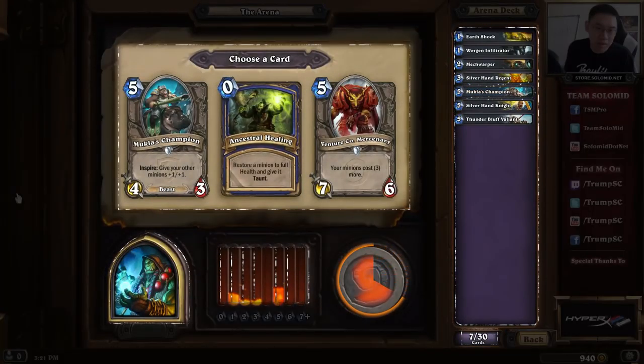In both Paladin and Shaman, Mukla's Champion is really good. I'd actually say it's even better in Shaman, because your 1/1s in Paladin can already attack, but your 0/2 totems becoming 1/3s — that's even better. So I will be picking Mukla's Champion. Unstable Ghoul is below average in Shaman because of the friendly fire you usually hit on the totems. Not as bad as in Paladin, because your totems can generally survive the Unstable Ghoul. Captured Jormungar is actually an average card and it's nice, but Mukla's Champion being above average is better.